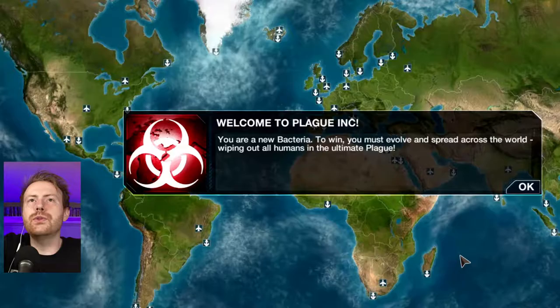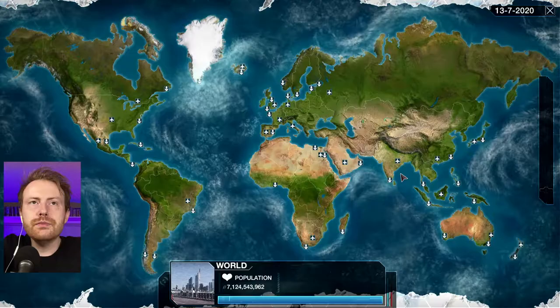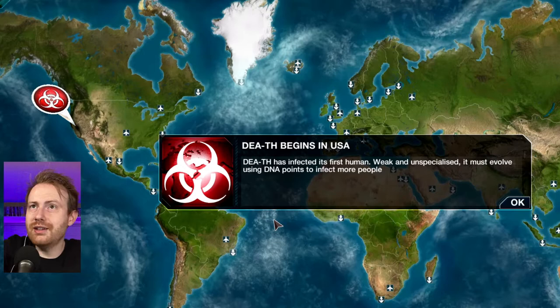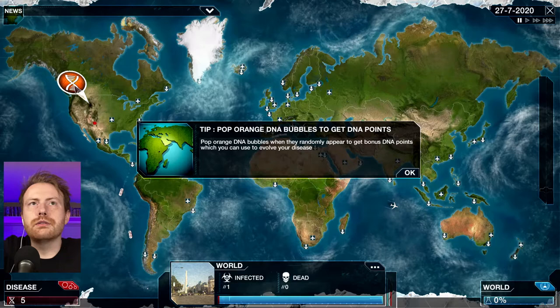Here we go. Name your plague: Death. Welcome to Plague Inc. You are a new bacteria. To win, you must evolve and spread across the world, wiping out all humans in the ultimate plague. Let's go. Select start location — I think we're just going to go close to home. USA. Death has infected its first human. Weak and unspecialized, it must evolve using DNA points to infect more people. One person infected.